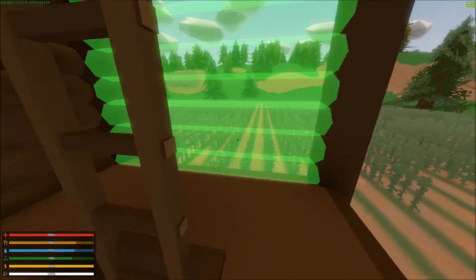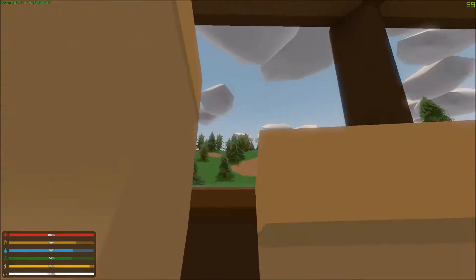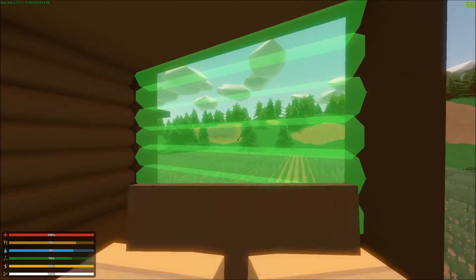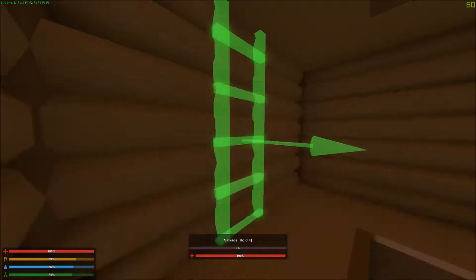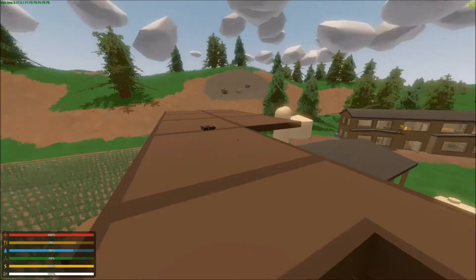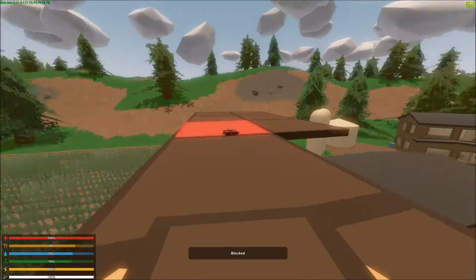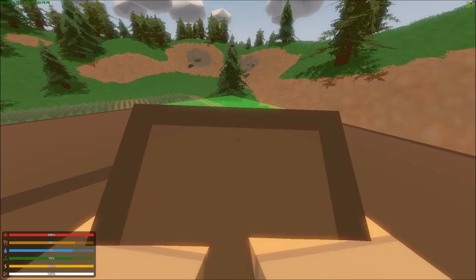Now we need four more walls. And four more — one, two, three, four. And then we need our ladder here, and then we are upstairs, nice. Now I need three more pieces of roof. And there we go, and there we go, and there we go — nice.